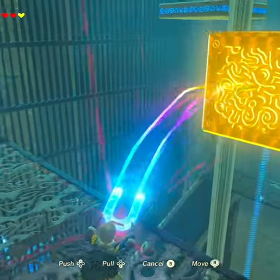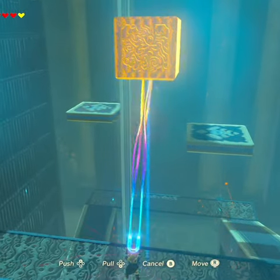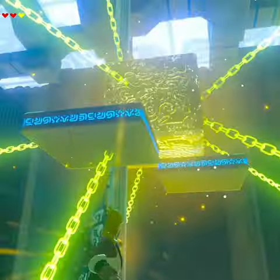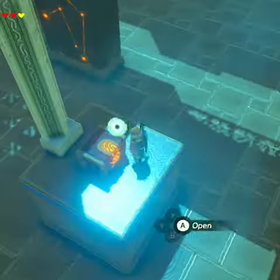Once we're up here, what we want to do is lift it and drop it so that it's on the two platforms just here. Quickly switch to Stasis and freeze it in place — this is going to allow us to drop down to grab the chest.